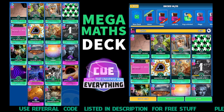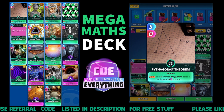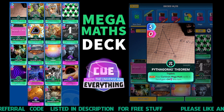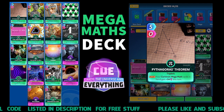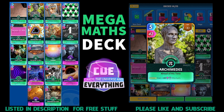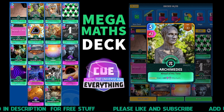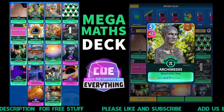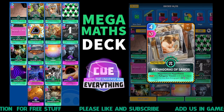The first card we've got is Pythagoras - Pythagoras's Theorem. Five for zero, and on the play your common mega math cards in hand gain plus 34 this turn. Cool little card that one. Then Archimedes: gain 42 this turn on the draw, so as soon as he comes out you're going to get 42 power. He's five for 42, a cool little card, and he is a math card as well.